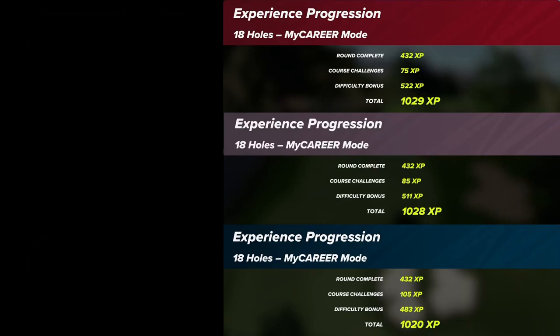Looking at the results from top to bottom: the red one — 1029 XP — was a master difficulty round where I shot minus four. Each round complete gives you 432 XP no matter what. Course challenges are bonuses on top of that. The difficulty bonus is what I talked about earlier — it's multiplied based on your difficulty settings. So master difficulty at minus four gives 1029 XP — not bad.